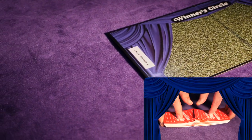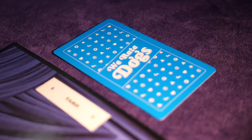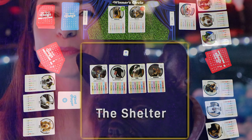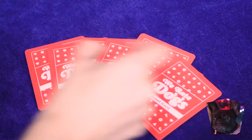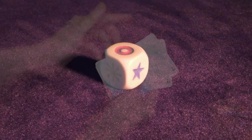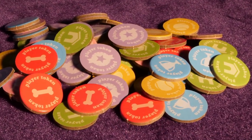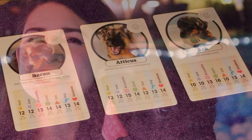To set up the game, set out the winner's circle and to its left put out the shuffled shelter deck and the shuffled event deck. To the right of the winner's circle will be the yard. Each player will have their own home region and between all of the players there will be a space for the shelter where the players will be adopting good dogs. Deal each player a hand of seven event cards. Players may look at them but should keep them a secret from the other players.